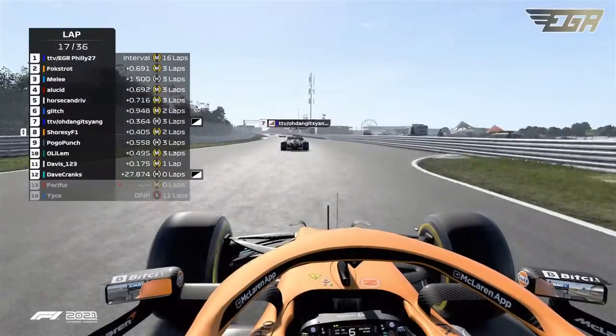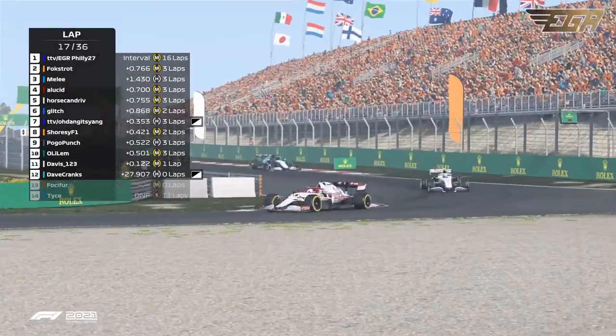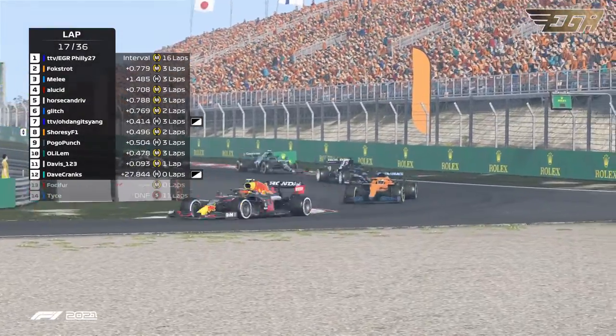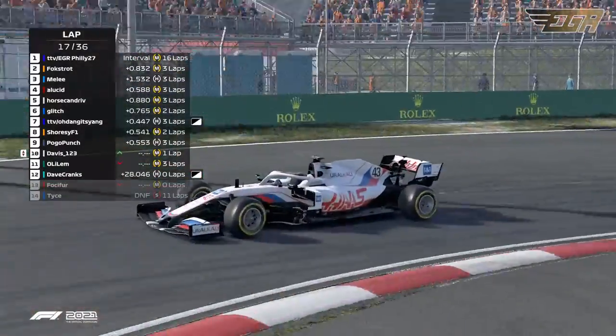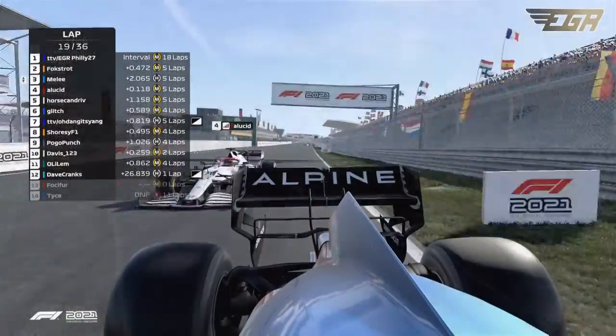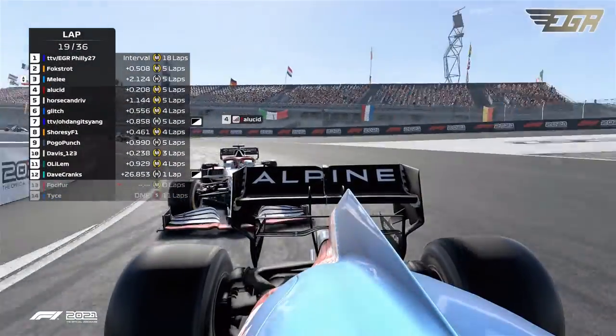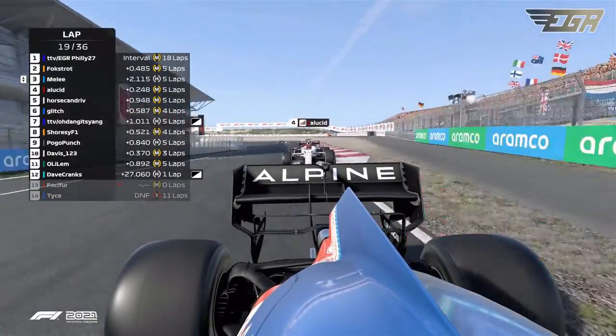Doing a little bit of investigation work — I think that was Yang. Lucid is sitting on 3% wing damage on that left side. Was there a little bit of contact between them? The Alfa Romeo driver is possibly going down the inside of Melee, but Melee closes that door quick and fast.